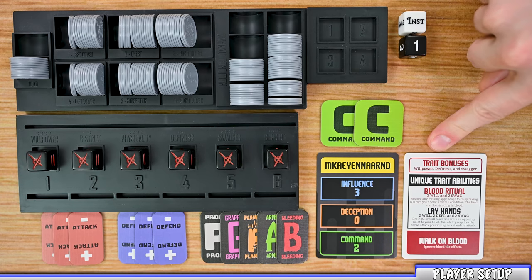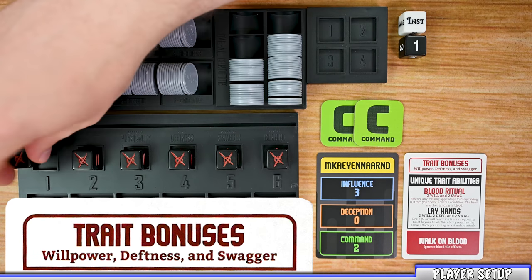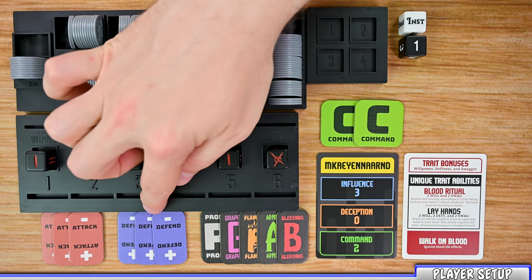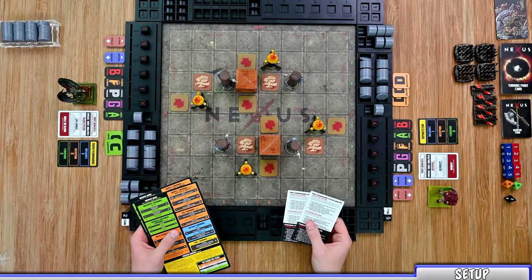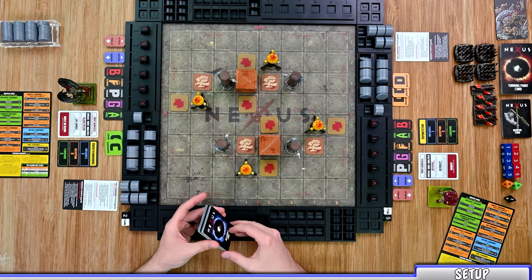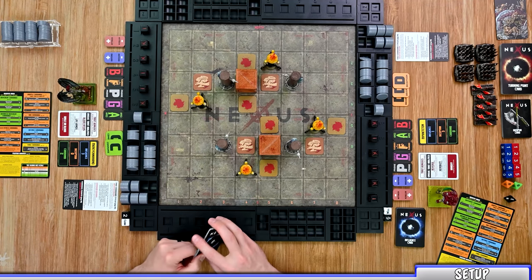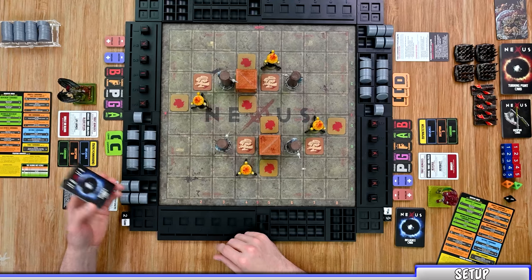From there, you're going to look at your helot's card and your trait bonuses will list the starting traits you're going to receive a point in. So with this helot I'm going to receive one in willpower, one in Daphnis, and one in Swagger. You can also grab three tokens for your attack SDS and defense SDS, as well as the five different condition tokens. Give each player a turn reference card and a quick reference guide. Then shuffle up the influence card deck and deal the entire deck out to all players. In a two-player game each player receives 12 cards, then each player references their Lannister card — based on the number of influence points they have they get to keep that many cards from their deck of their choice, returning the rest to the box.